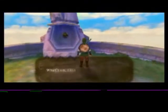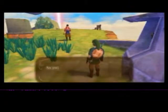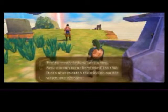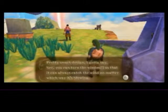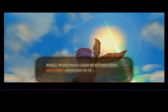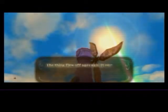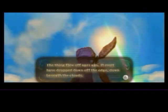And then you come over here. So you're curious about that windmill, eh? Pretty smart design, I gotta say. You can turn the windmill so that it can always catch the wind no matter what way it's blowing. But there used to be this little propeller attached to the windmill so you could turn it. The thing flew off ages ago — it must have dropped down off the edge, down beneath the clouds.